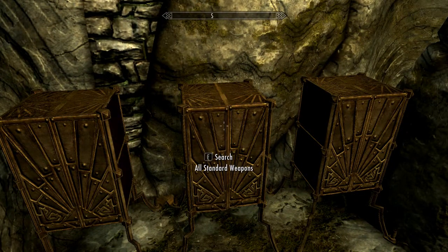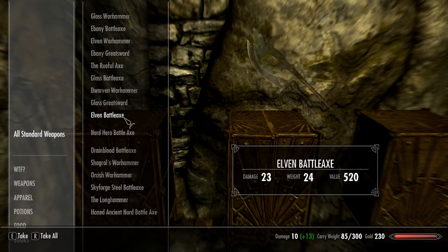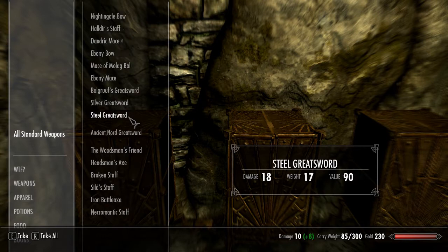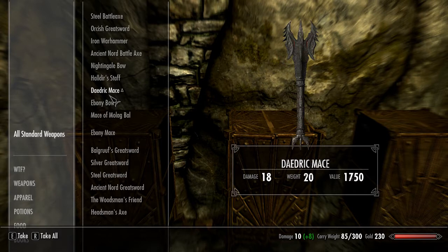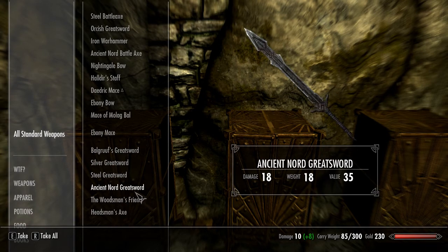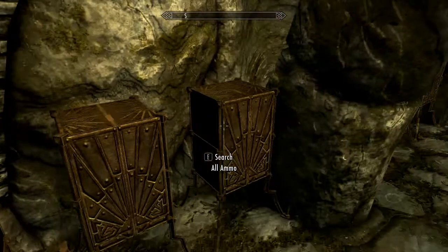You got your basic weapons. You could sell these for a pretty decent price too — ebony bow, Daedric mace, ebony mace, silver greatsword, ancient nord greatsword, Woodsman's Friend. You get all that.